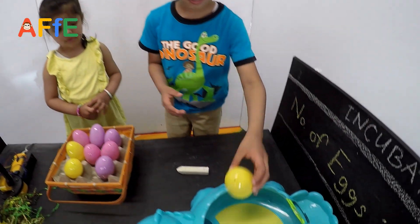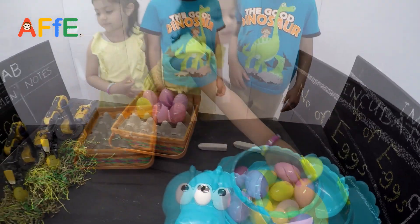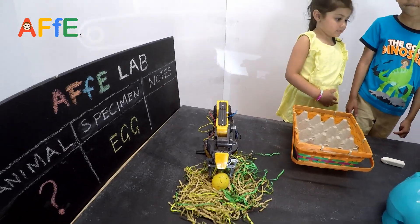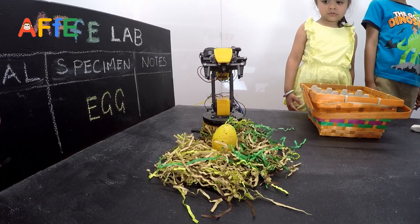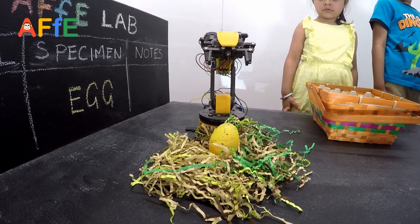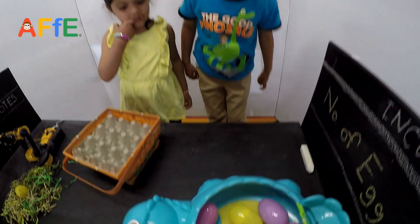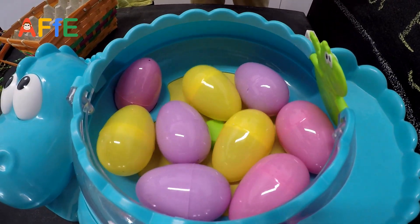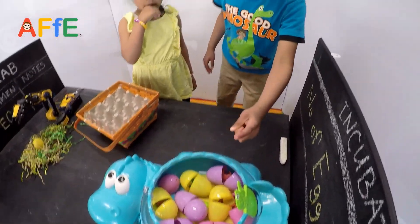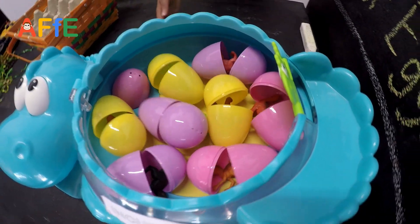Let's start putting the eggs in the incubator. It's a mystery egg — it's turning on the light. It's telling you to look at the grass right now. The babies are almost ready — there's a little baby inside!